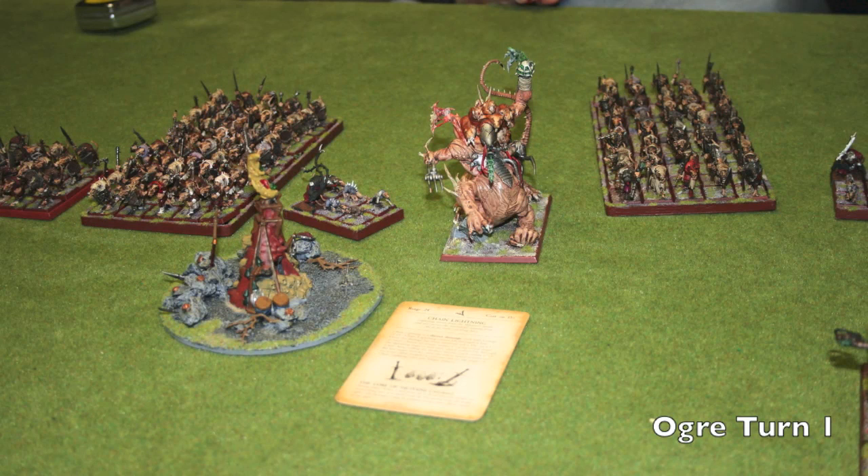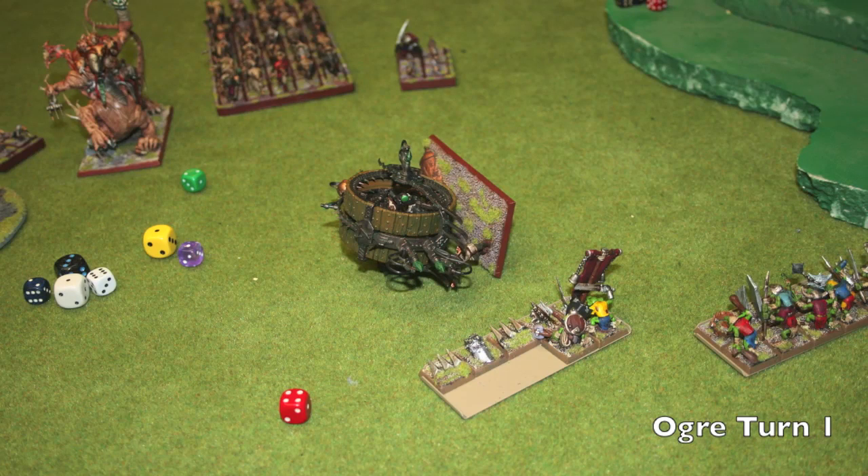I rolled up a four for Winds of Magic. Ryan has two or three dice. I decided to go four dice Chain Lightning onto the Hellpit Abomination to try to sneak some wounds in and maybe bounce onto the giant rats to cause panic tests among the slaves. I do a wound on the Hellpit but it does not bounce. Between all my other shooting I'm actually able to kill the Doom Wheel, which is great. However, the Iron Blasters are unable to do any wounds to the Hellpit Abomination, and another Leadbelcher unit shooting at it couldn't get any wounds past its regen saves — very discouraging.